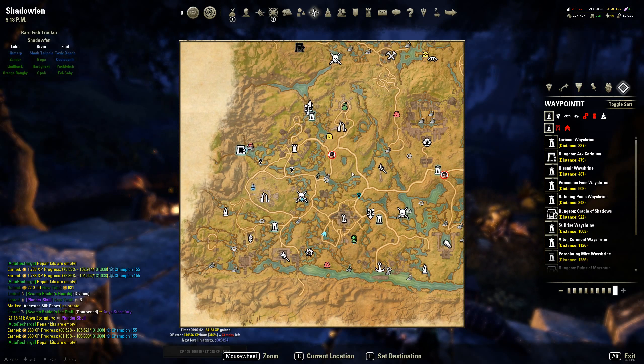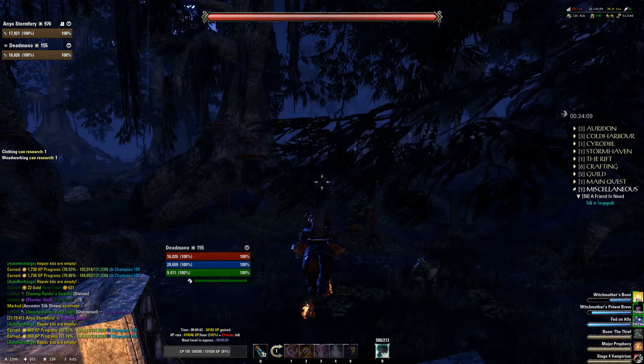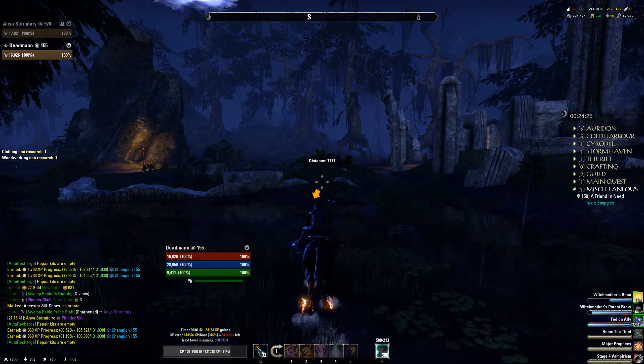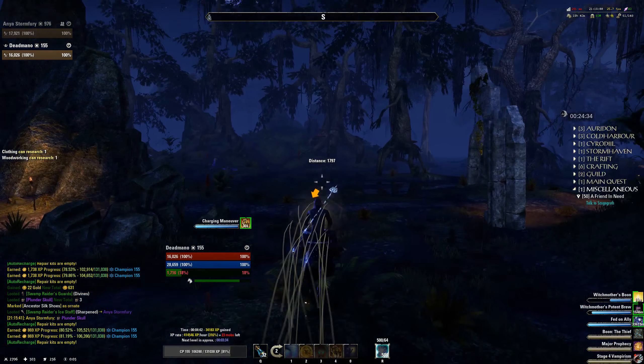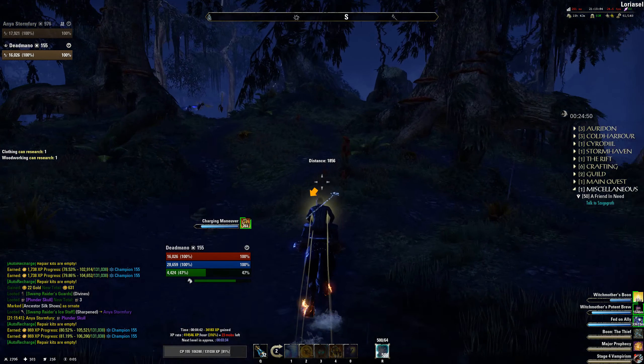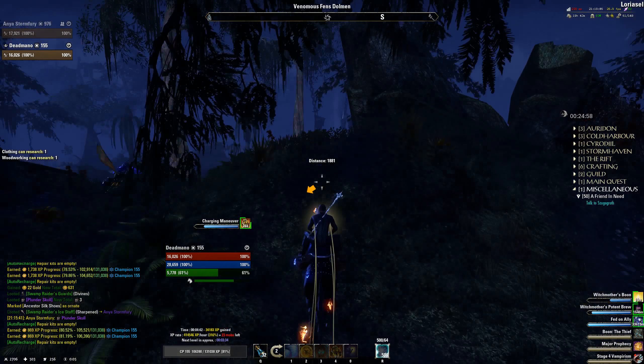That's why you usually want to have about 3 options. Right now if there was nothing... but there we go — I just heard the dark anchor, and the overworld boss just respawned. So that was perfect timing. We just run back to that dolmen and we'll be good to go.